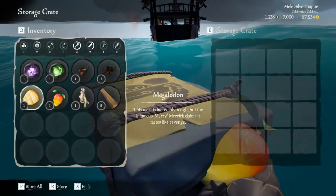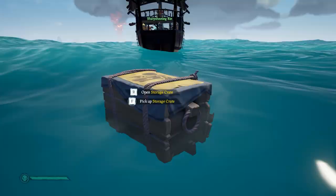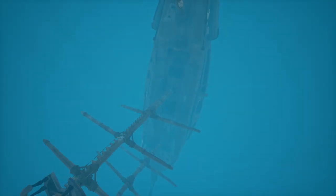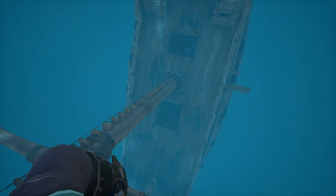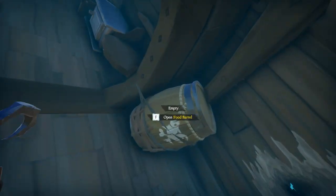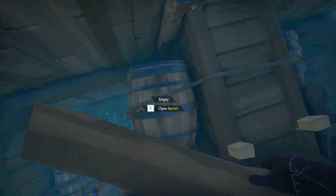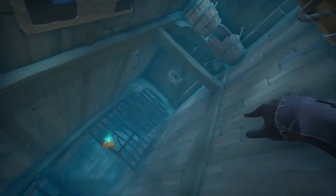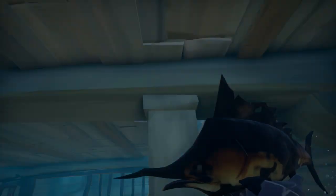The most reliable method is shipwrecks. If you look out on the seas, sometimes you'll see big flocks of seagulls — go over to them and dive down, and you will find a shipwreck. According to the wiki, a shipwreck holds one to five pieces of random treasure, which can include a shipwreck chest. From my experience, I've found between zero and two shipwreck chests, with one being most common. They can spawn on the middle deck, bottom deck, and the Captain's quarters — they can't spawn on the top deck.